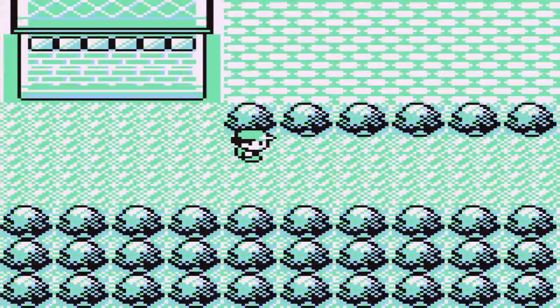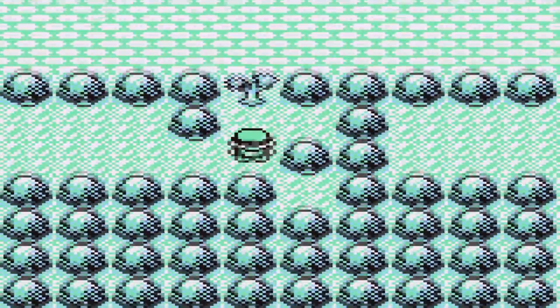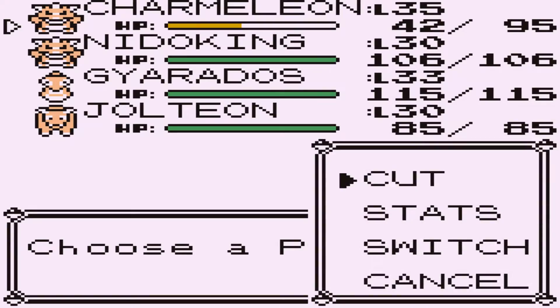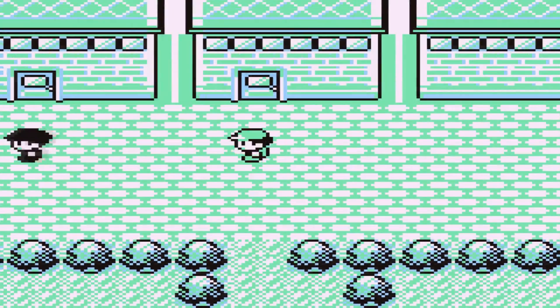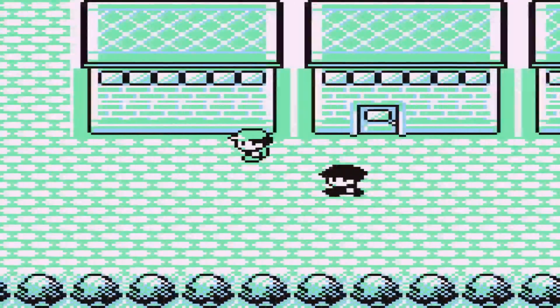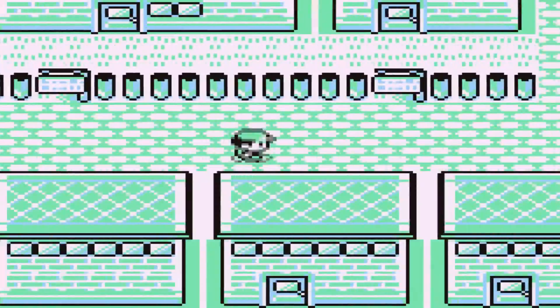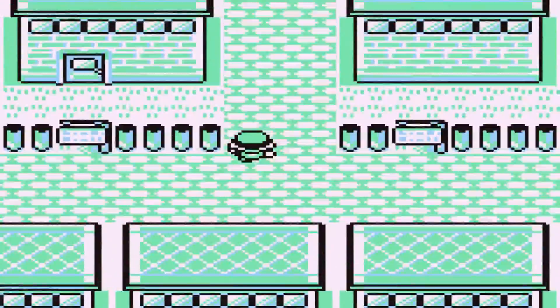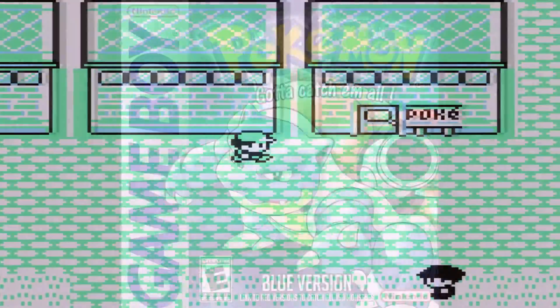That's it — Celadon City is done. We don't really have to come back here. All we gotta do is take care of the Rocket Hideout, get the gym badge, and we're good to go. We do have to come back actually, because there is one item we can't get until we learn Surf, so there is a reason to return eventually.